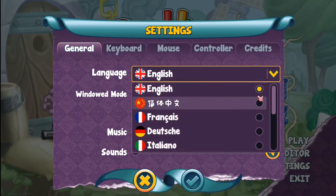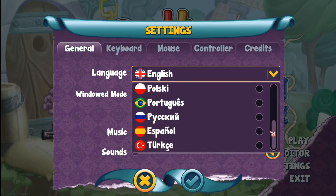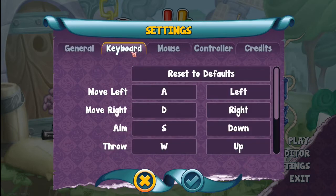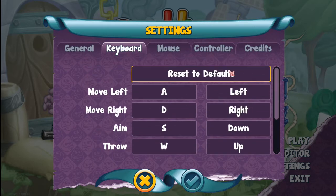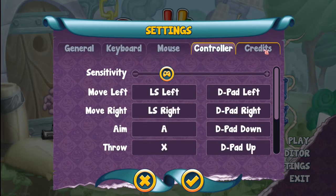In Settings, we have English — it looks like about 10 different languages. I like that, pretty versatile. Windowed mode, V-Sync on or off, hints on or off. Keyboard controls: W-A-S-D, aim left, aim right, show off as space. Or we can do everything with the mouse — mouse sensitivity, throw as mouse one, aim as mouse two, or show off as both mouse buttons at the same time. You can also use a controller.